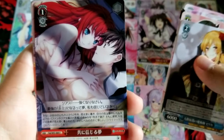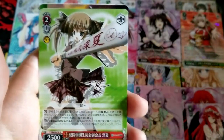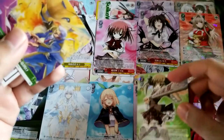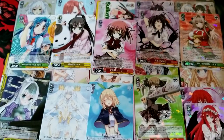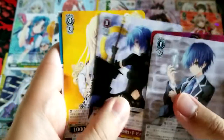Oh, here it is — here's another thing. Oh, here's a 2500 backup. I know what this does — it's just discard two cards and then you send one character who's higher than your opponent's level to the waiting room. I remember what that card does. You remember? I remember.